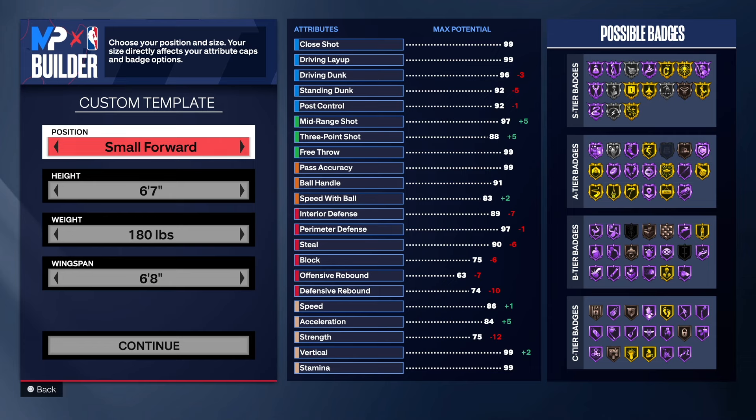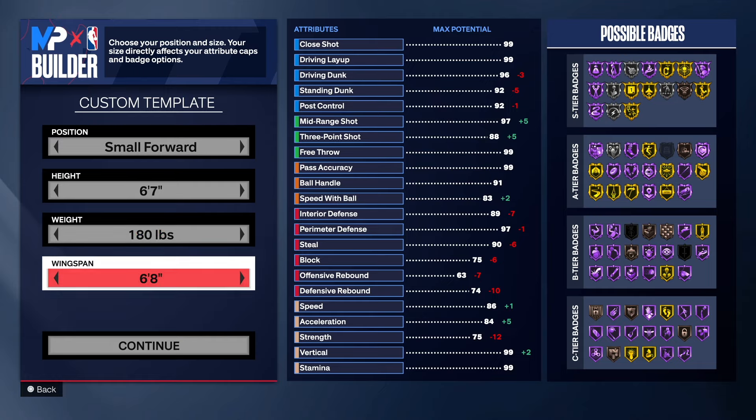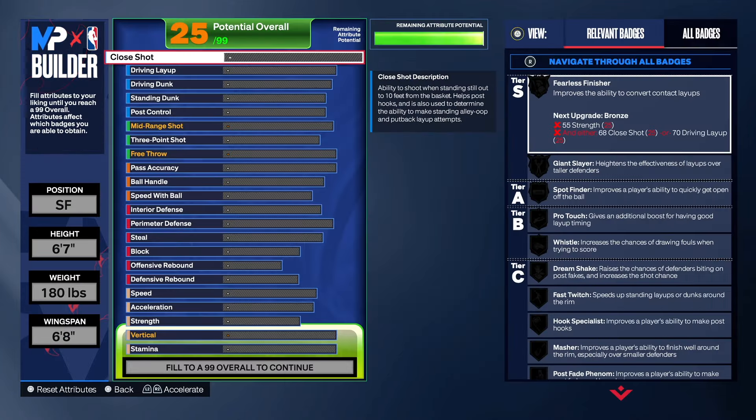As you can see, we're going small forward for the position, 6'7 for the height. The reason for 6'7 is because of the ball handle — I would love to go 6'8, but you can't. 180 on the weight, 6'8 on the wingspan.